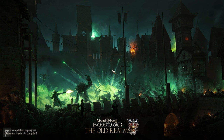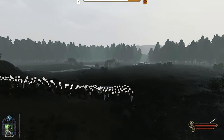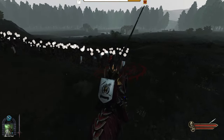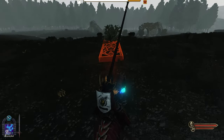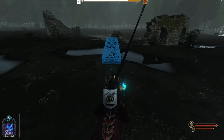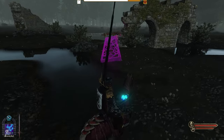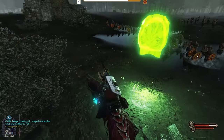Upon using screaming skull, I should theoretically then be able to use mist form straight away, recover all my winds of magic used for that spell, and then we are going to be having a very nice time. However, I don't think I can use it on horseback, so that's going to be interesting.